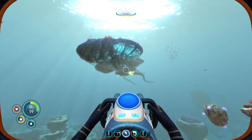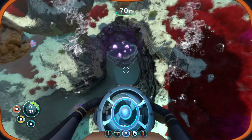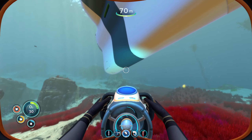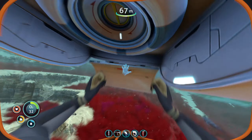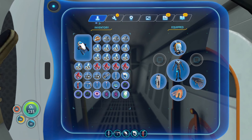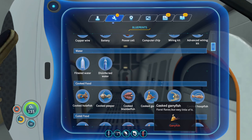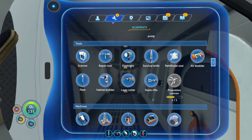Oh my god, we've got that big guy coming right above us! Yeah, we're doing it. We're doing it. We're living there. We are 100% living there. Right, so what do we need? Blueprints - we need a fabricator, but we need a habitat builder, don't we? Which is a computer chip, wiring kit, and we have a battery. Okay so we need a fabricator.